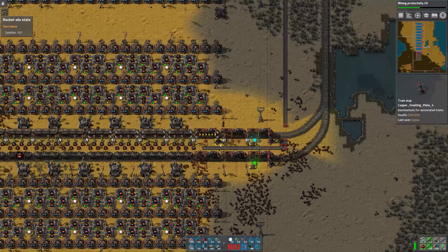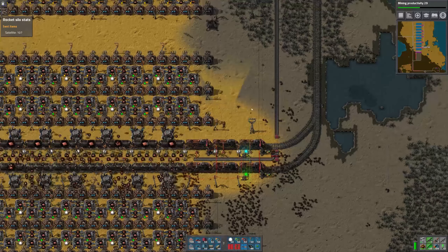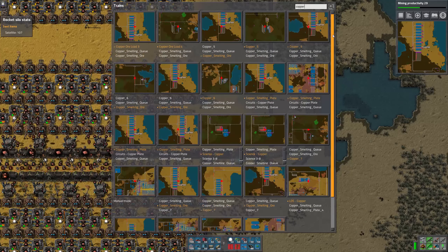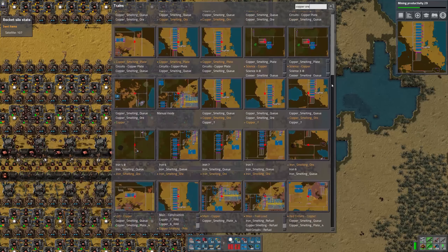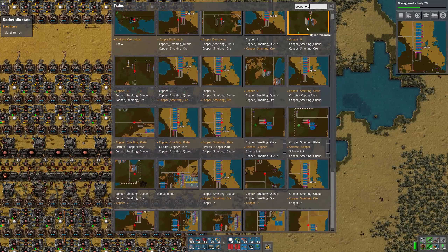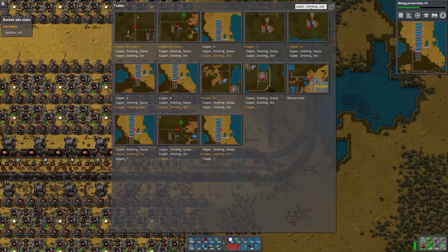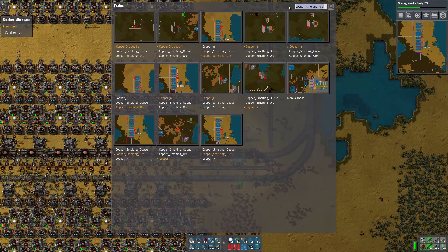The other thing I wanted to mention is the naming convention. You may have noticed I started putting underscores in the station names. The reason is that if you go to the train schedule and search, say, for 'copper ore,' you're going to get everything with the word copper and everything with the word ore — it treats each word as an OR instead of an AND. So by keeping things all one word with underscores, I can search for 'copper_smelting_ore' and only see the stations that match exactly.